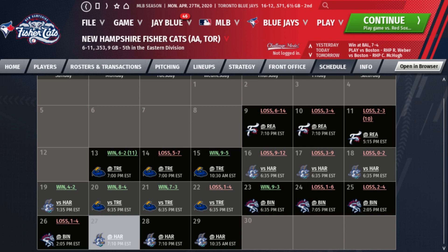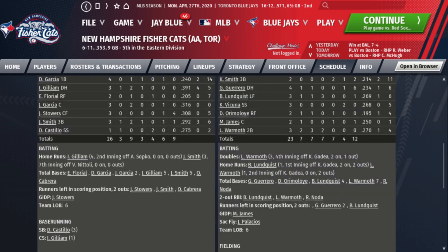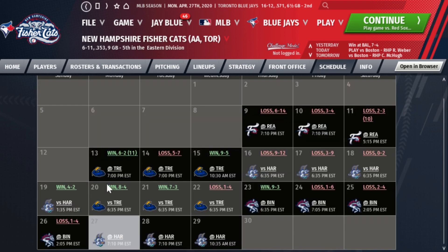On April 21st, Andrew Sopko was injured and went three and a third innings. Logan Warmoth was three for three with a double and a home run — player of the game worthy — and he did get that award. Vinny Natoli and Corey Copping got into the game. Interestingly, the game was called in the seventh for bad weather — a rare occurrence in OOTP. That's a really cool touch of realism.